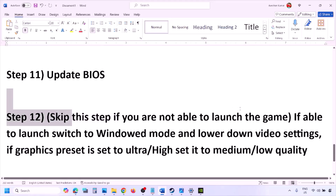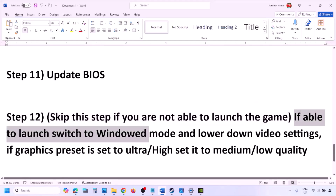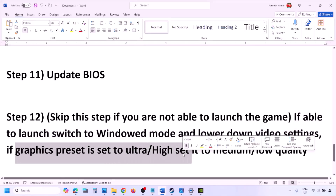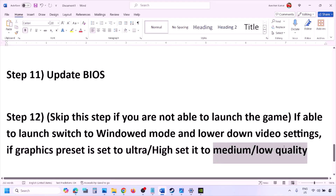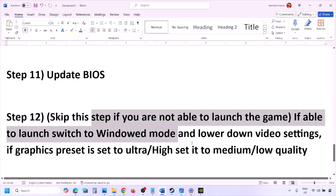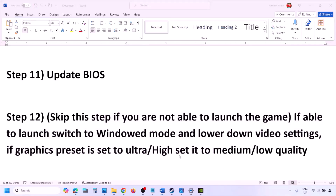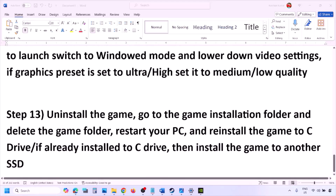You can skip this step if you're not able to launch the game at all. If you are able to launch the game, switch to window mode and lower the video settings — if the graphics preset is set to Ultra or High, set it to Medium or Low. You can also try turning V-Sync off or on and check. Try making various changes in the graphics settings to lower them, then launch the game and check.